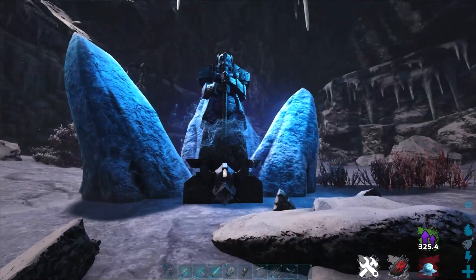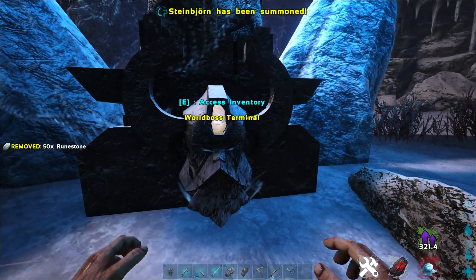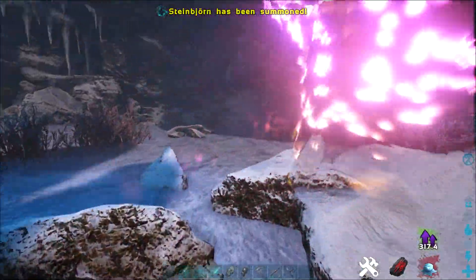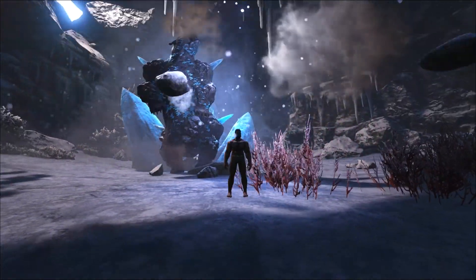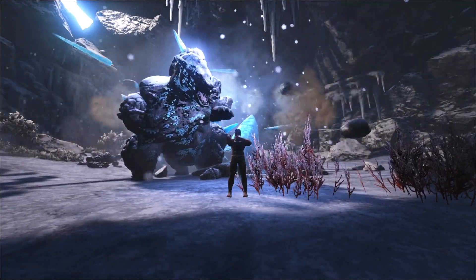When you get into this cave, which I'm going to show you the entrance of in a second, you go up to this terminal here and put in 30 runestones. You start the fight — you can bring as many dinosaurs as you can. It's going to be a difficult, cold fight, so I recommend keeping yourself warm, drinking some wyvern milk, and wearing anything that's going to make you super warm, because it's really cold in here and this fight is going to be quite a tough one.